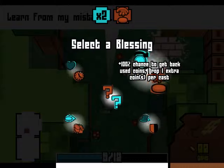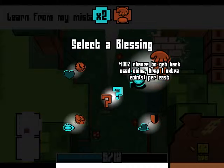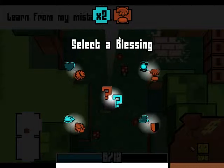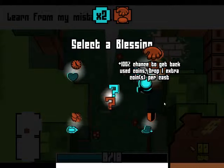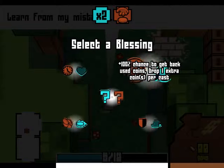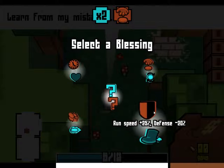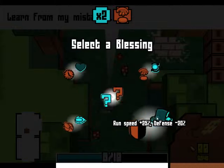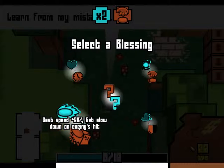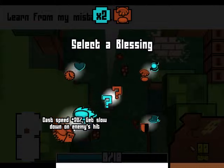First: plus 100% chance to get back used coins. Drops one extra coin per cast — so essentially I'd get used coins back, like two coins back, but then I'd also drop two. So I'd slowly turn into only one type of coin, probably. Plus run speed, minus defense, which I assume is basically life, if I'm remembering correctly. It's been a few days since I've actually played this. Cast speed plus 25% — it would take less time to redraw or to cast a coin.